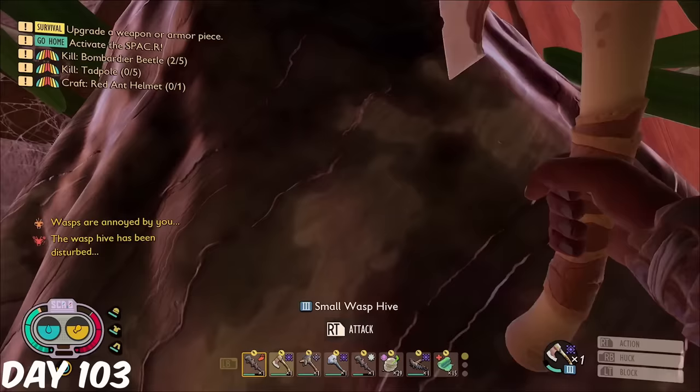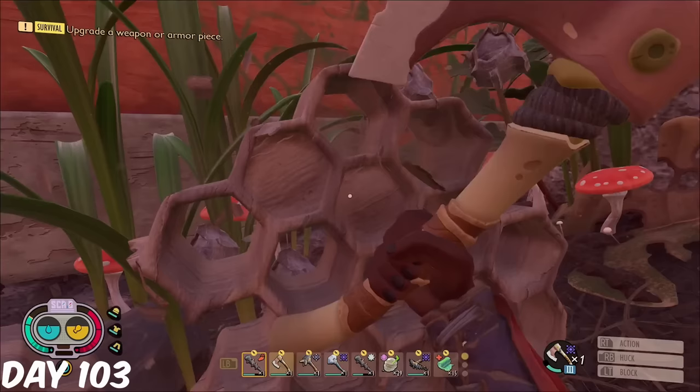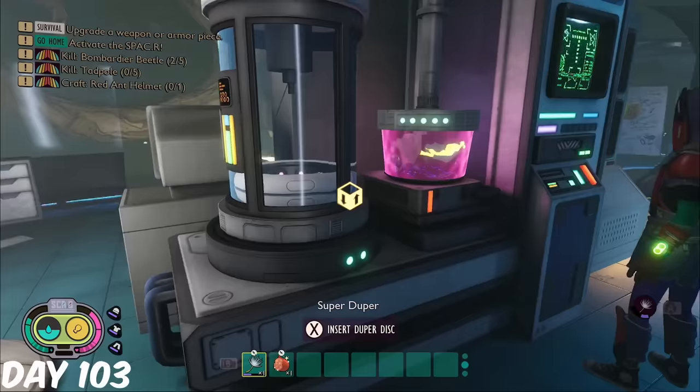After harvesting the Wasp Paper, I headed back to the Oak Lab to analyse all of the new Wasp parts collected. I then inserted all three Dupitiscs into the Super Duper to unlock its full potential. Then, when I slept in my bed that night, I got the composter cutscene, showing the Wasps had been released throughout the entire backyard, which also unlocked the composter for me to enter.